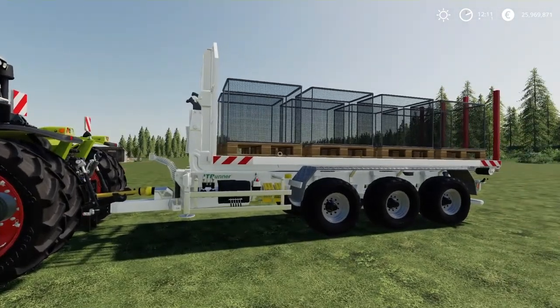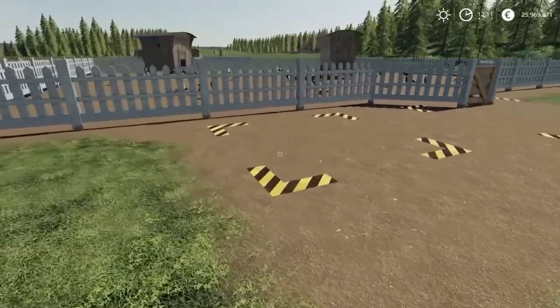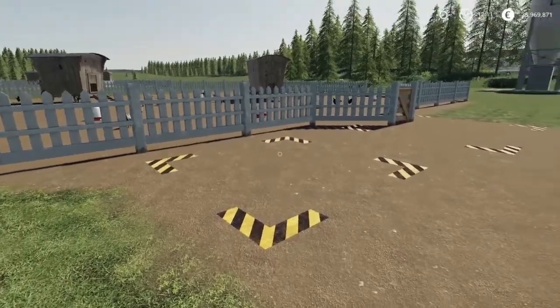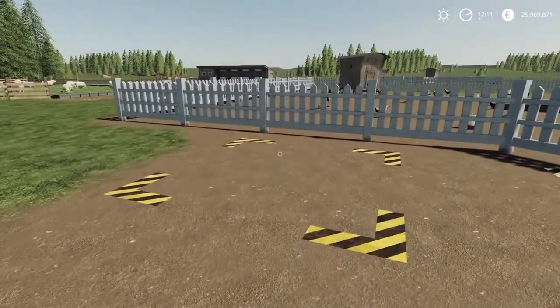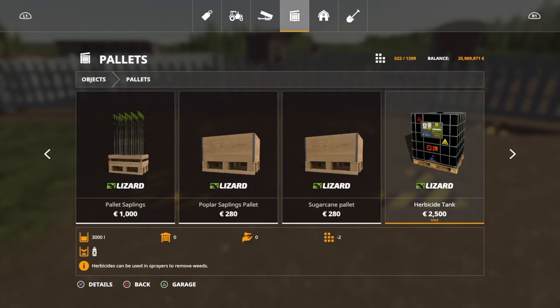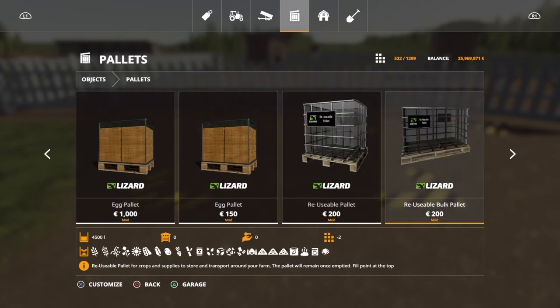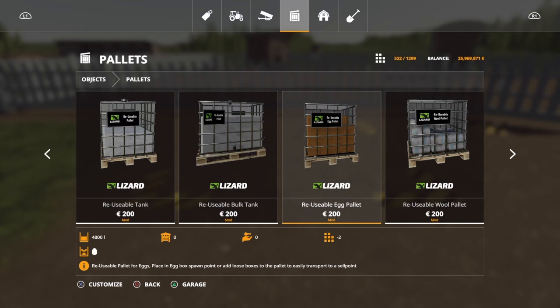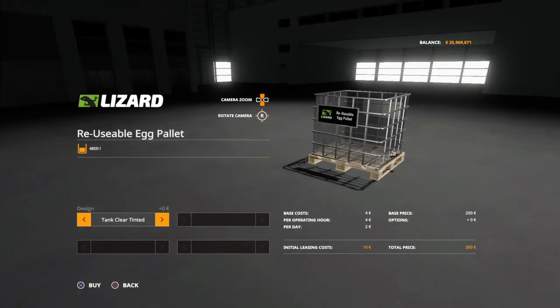So that's what you need. You could also buy some pallets here, because when the egg box area is full — I think this one holds maybe 15 or 20 egg boxes — it's full and you get a notification that you need to empty it. There are some really good pallets that came out just a couple of days ago. I usually use the Lizard egg pallet which holds 2400L and costs 1000€, but here we have the new reusable egg pallets — only 200€ to buy and 4800L capacity, double the size. You can choose tank clear, white, or tinted.